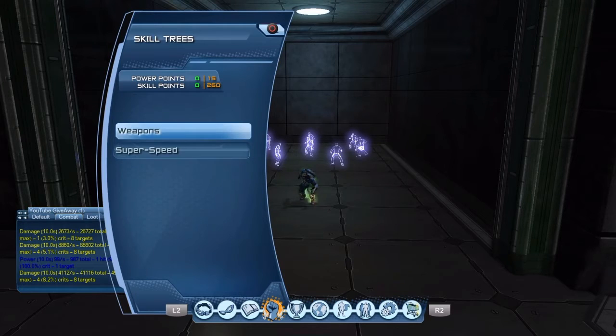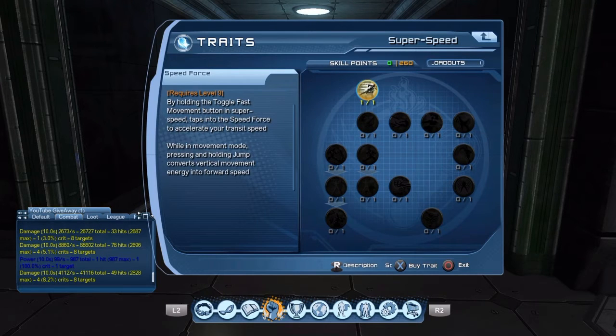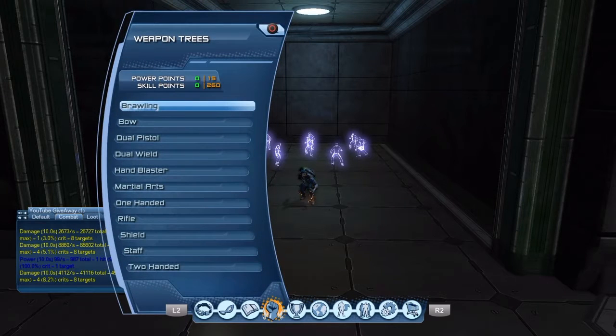For skill points: throw one in your speed force or whatever your movement mode upgrade is. In weapons — very important — if you are a troll you need to use brawling with weapon mastery. Anybody who knows how to troll uses brawling with weapon mastery. It's super fast, reduces the power cost of using your powers, and it's probably the quickest way to get power out there.